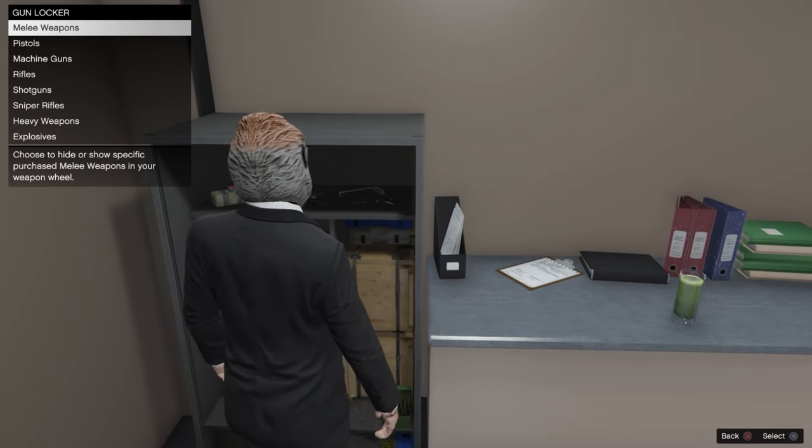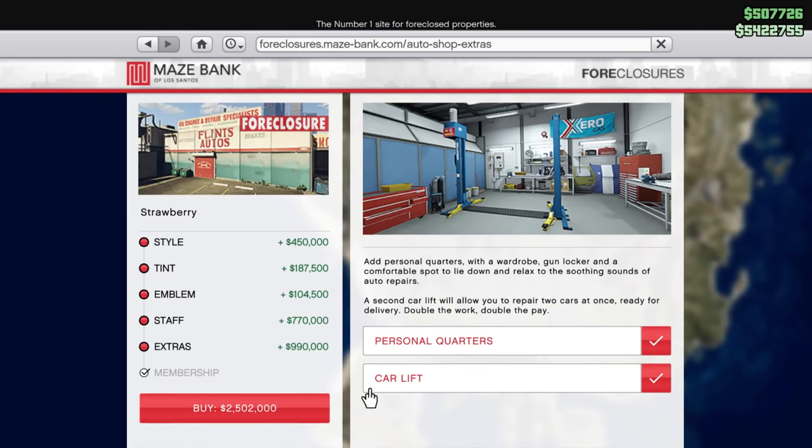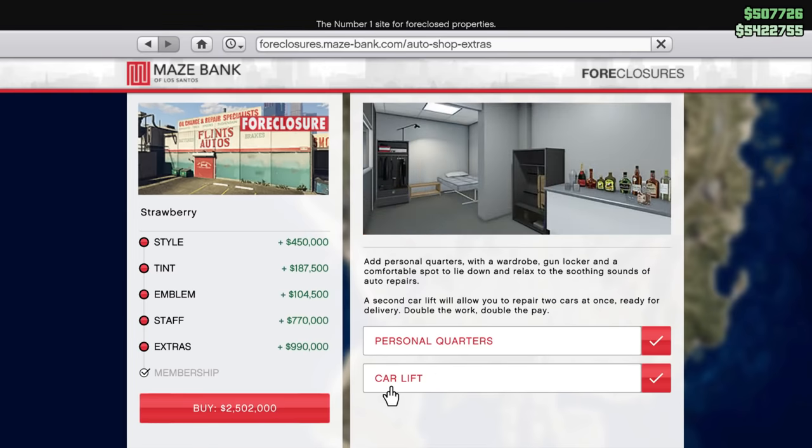If you're going to be using this business a lot, then probably just spend the extra $340,000 for personal quarters. Next up, we've got the car lift. It's important to know that this isn't just one car lift — the business already comes with one, and this would be adding a second one. A second car lift lets you repair two cars at once ready for delivery, but I'll get into the numbers later. Right now, I would say don't buy this.